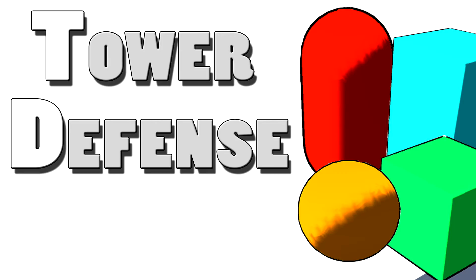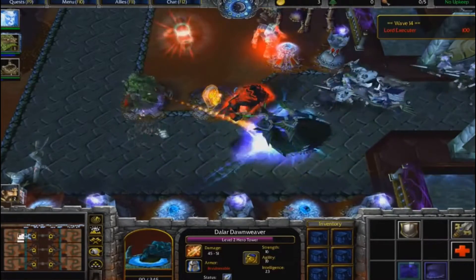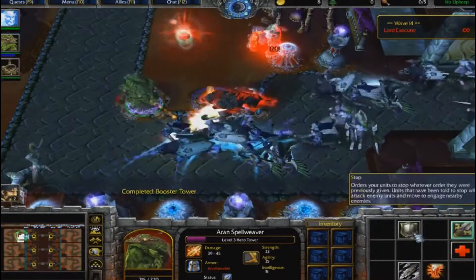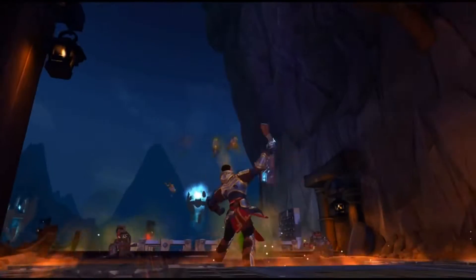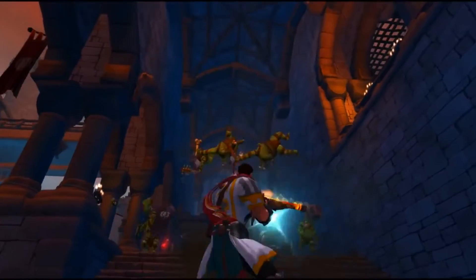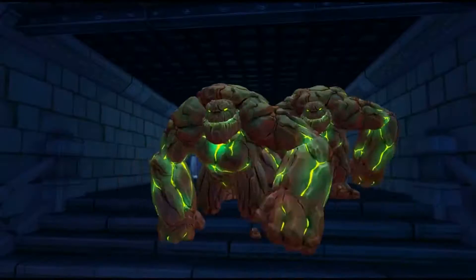Now let's talk about our game using some visual references. Imagine yourself in a typical 2D tower defense, but instead of being someone that overlooks the battlefield, you're actually an avatar on the floor that builds towers and assists in fighting off those enemy waves, using your powerful abilities and also the turret that you just constructed.